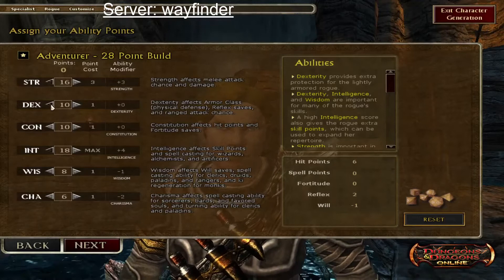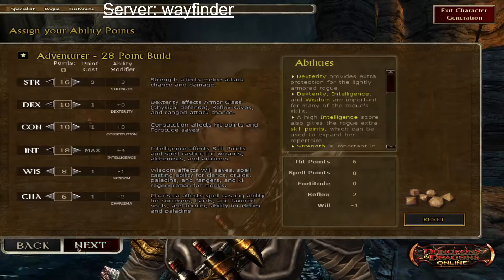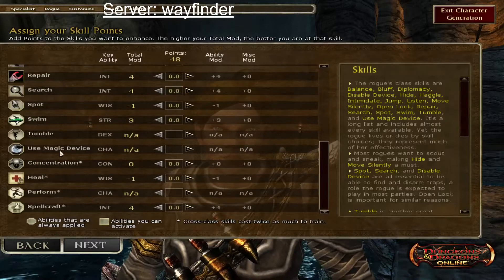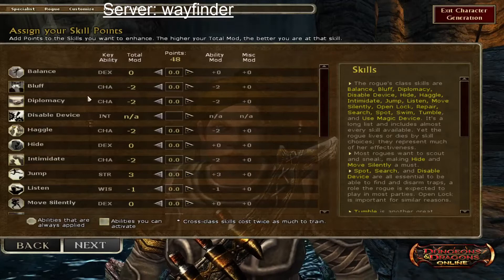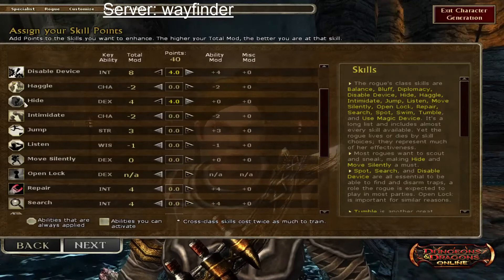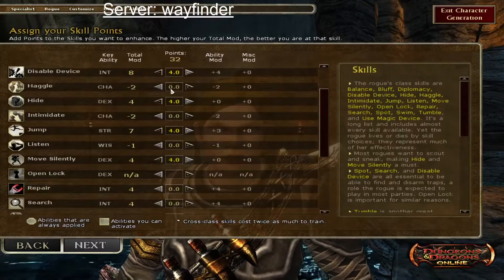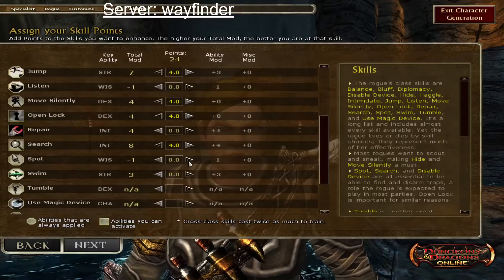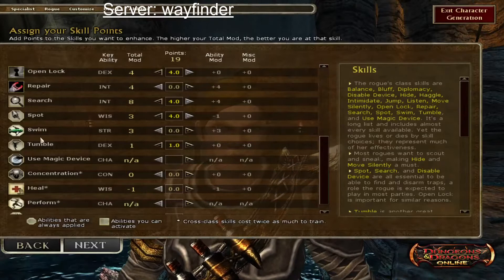For dwarfs we're going high INT, lots of strength, and some dex so we don't get a negative bonus. Now we can spend our skill points based on our INT. As a rogue I obviously want disable device, hide — we can dump hide for now — sneak, jump, skip listen if your spot is high enough, open lock, search, spot, tumble — one point in tumble is all we need.